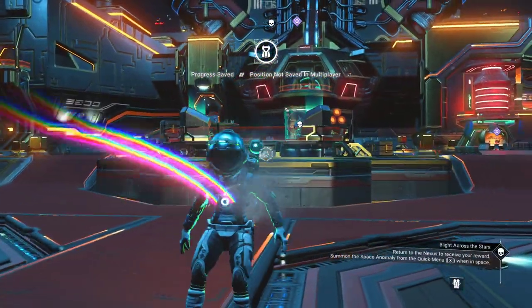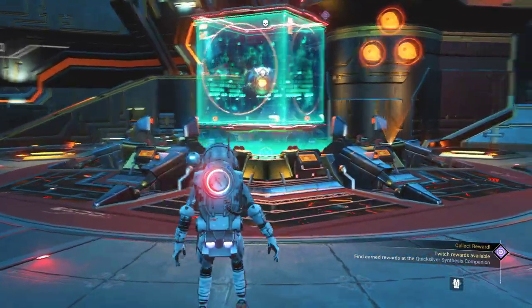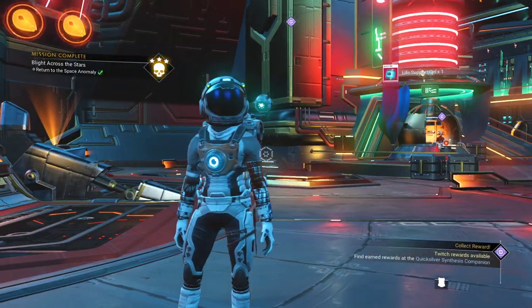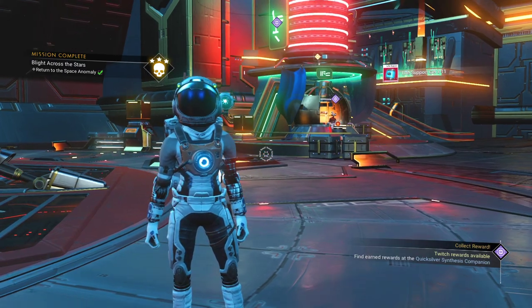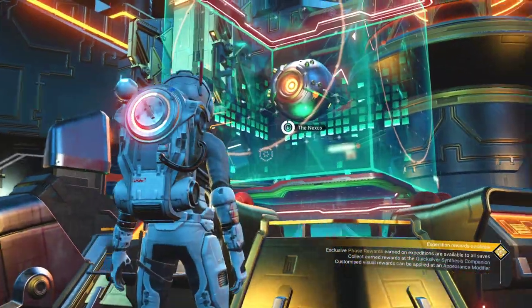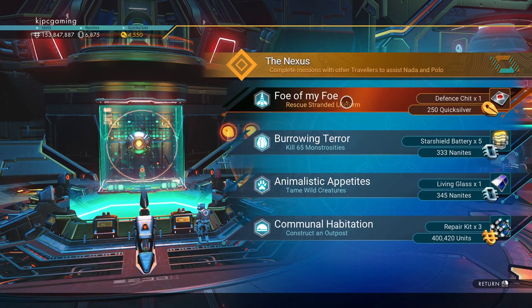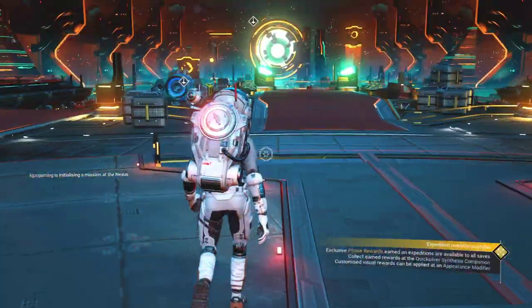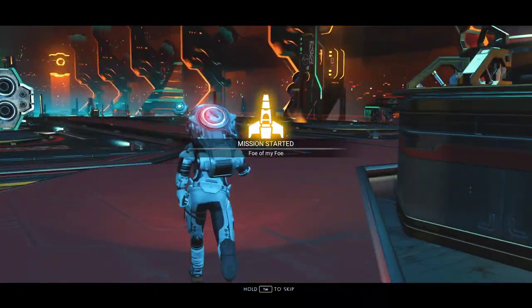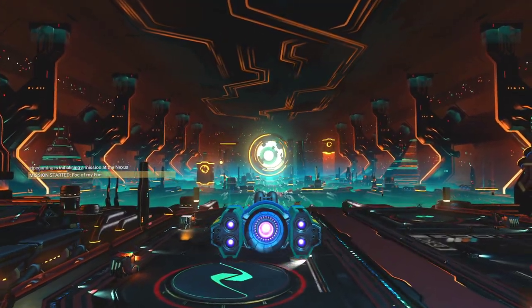Alrighty, here we go. That was cool — I don't think I've ever done that before. There's a way to turn around on a PS4 controller where you can walk backwards and still be facing the screen, and I don't know of a way to do that on keyboard, but I think I just did it. Should we — we have time to find out if the mission is viable. We will rescue a stranded life form or give up on trying.